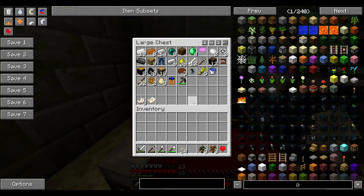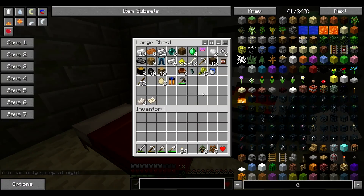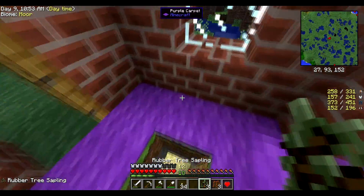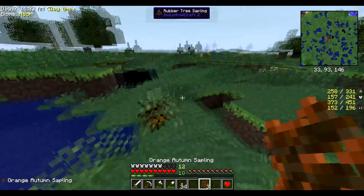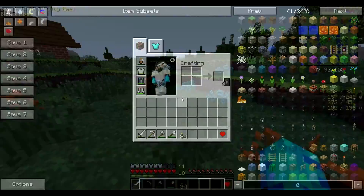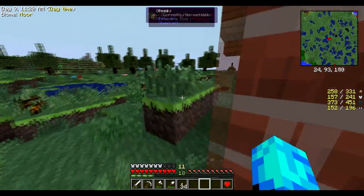I've got to plant a couple of these. Do we want to smelt anything? I've got some coal in there as well. I've got to plant these things — that's a rubber tree, I need that to make cable and other fun things. Plant some normal trees as well and add some bones.